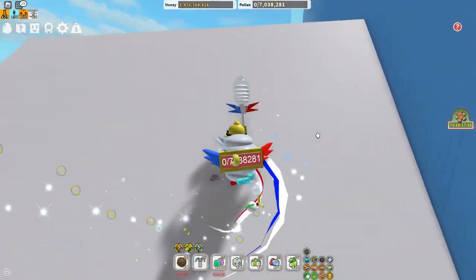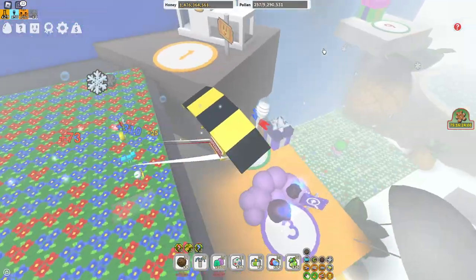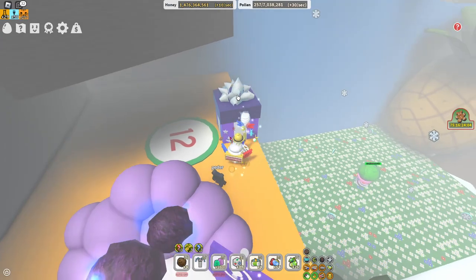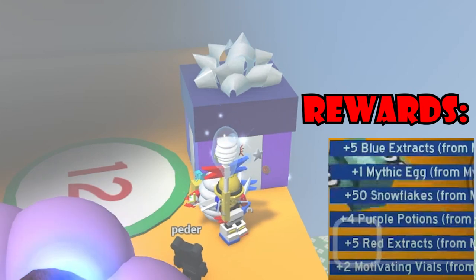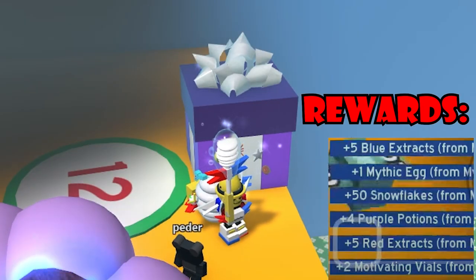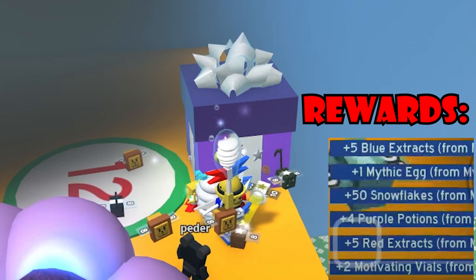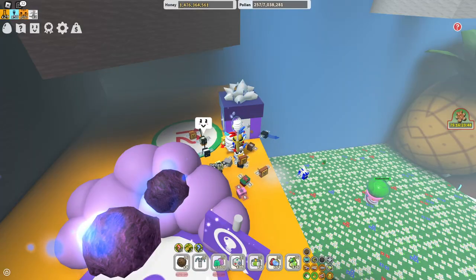The next box is the 12th one — a mythical box. It gives you five blue extracts, one meaty gag — this is how you can get a free meaty gag — four purple potions, five red extracts, and two motivating wires. I really like that meaty gag; this is one of the best boxes so far.